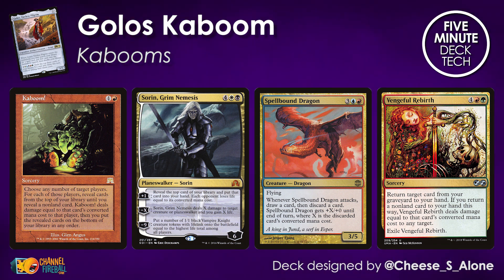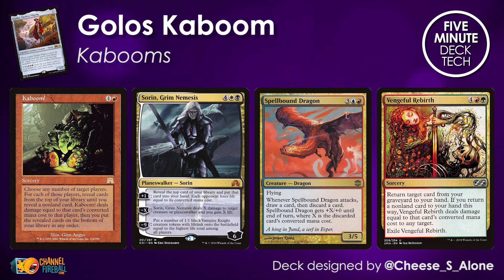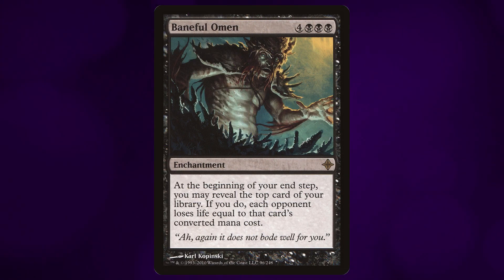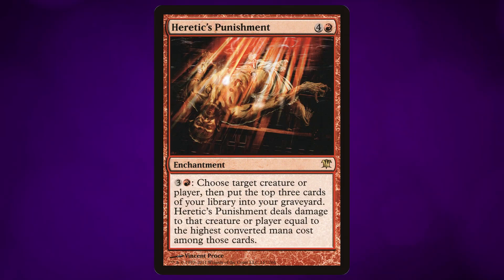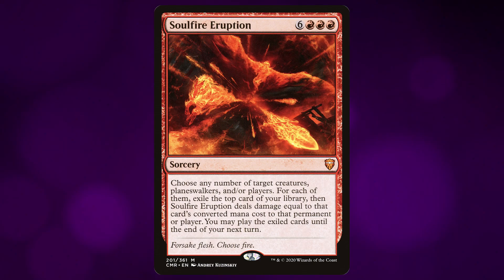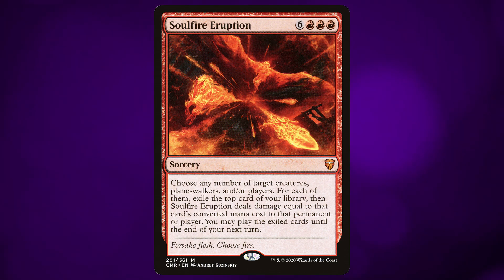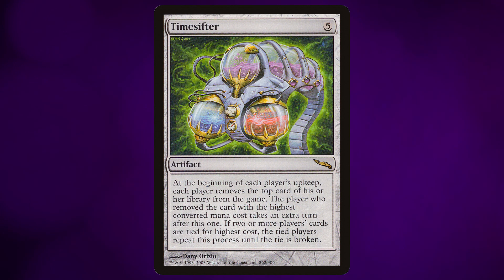Kaboom and cards like it rely on high converted mana cost to deal an enormous amount of damage to opponents or their creatures, and there are so many ways to use this mechanic. There's the classic Kaboom, it's been printed on planeswalkers like Sauron, Grim Nemesis, on creatures like Spellbound Dragon, and also on Vengeful Rebirth — so you've got this effect in every color. Beyond those, after resolving Baneful Omen you can sit back and relax while it does the work. There's Heretic's Punishment to continue milling cards off the top of your library, bring it back with the Cauldron or the Ultimatum. And Soul Fire Eruption is the most powerful version of Kaboom ever printed.